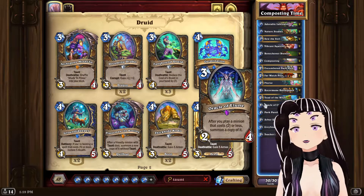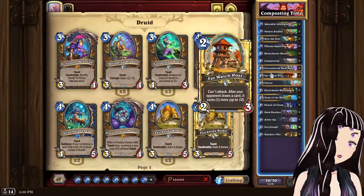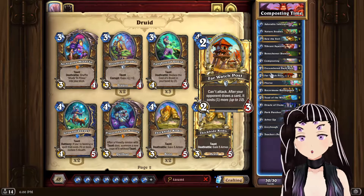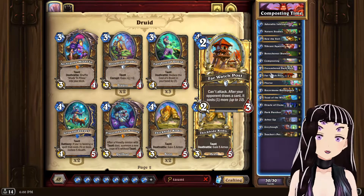Oracle of Elune was the design inspiration for this deck. It changed which Taunts you could reliably use without worrying about not getting an extra copy. In certain matchups, Far Watch Post is also good to keep, as it disrupts people's early games while you establish a board of hard-to-remove minions.